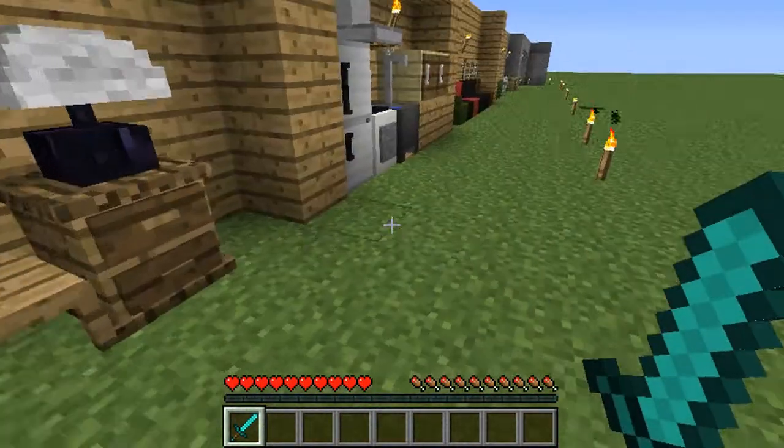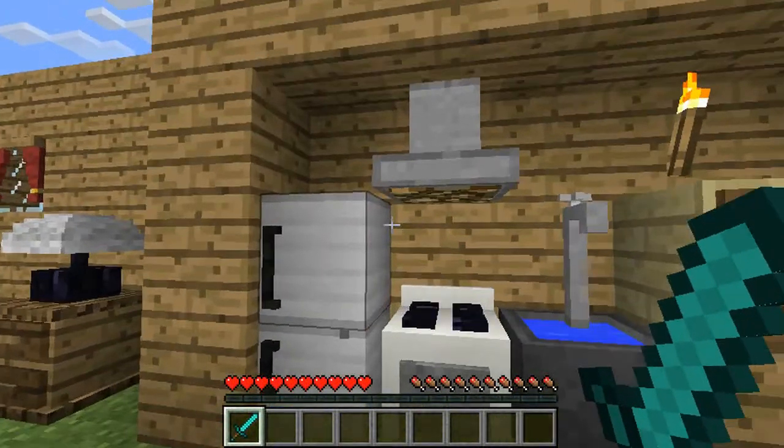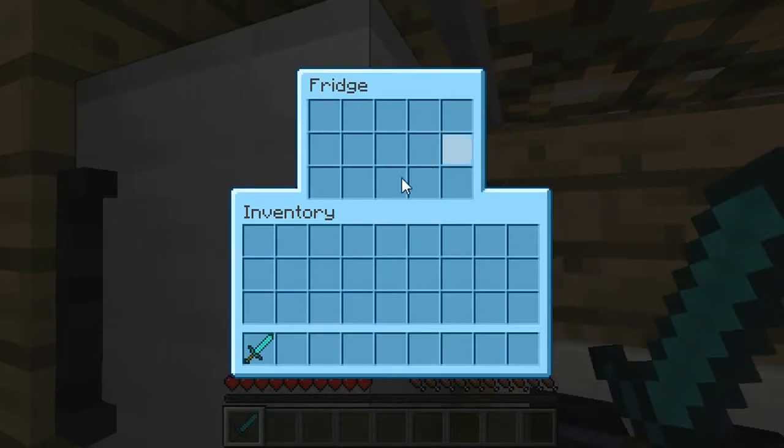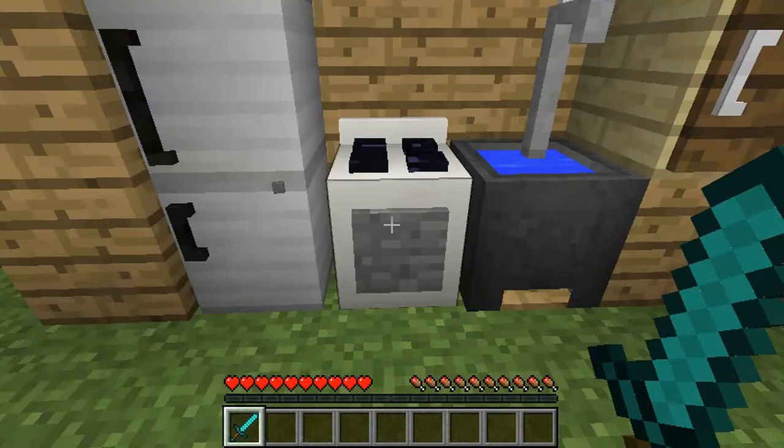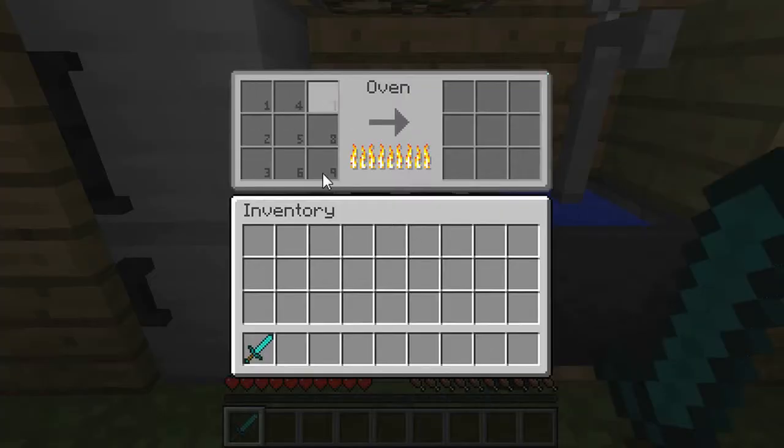Moving on to the kitchen area. You get a fridge that you can actually place stuff in - you get a 3x5 space to put your food in there. You get an oven. This is better than a furnace because you can cook 9 things at a time.